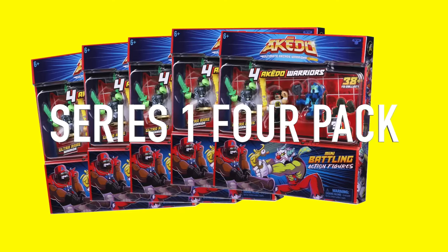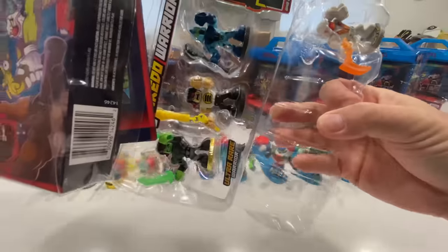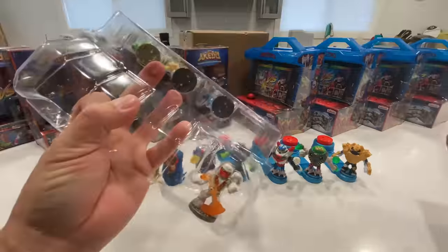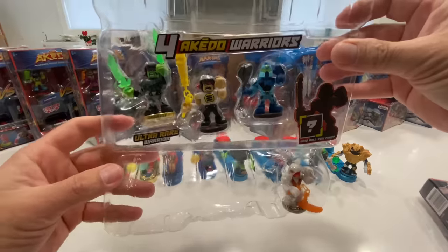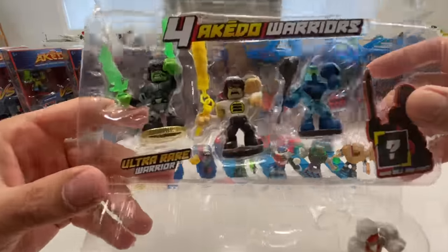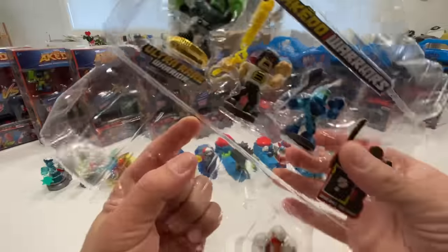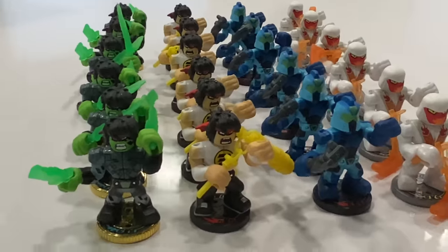Let's start by opening six of these series 1 four packs — the glitch blade version. If you don't get storm strike, you'll get a white wraith, but that's okay because we're going to customize each and every one of these. Glitch blade, Chucks Lee, and Hyperlock are all excellent starting figures for customization, and having another shot at storm strike doesn't hurt either. At about three dollars per figure, it's a no-brainer. Look at all these figures we need to customize and give away!